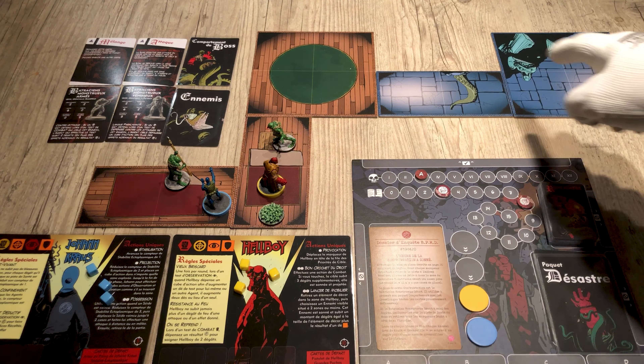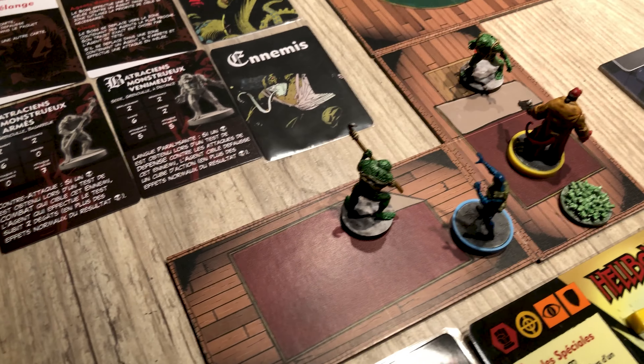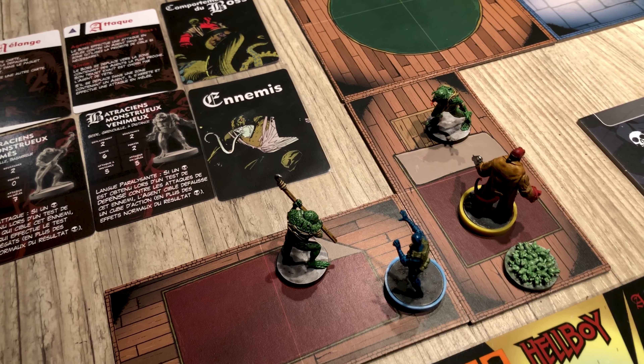Here's an example adventure. You will have to play the scenario in two phases: the investigation phase, during which players will try to collect clues on the boss, and then the confrontation phase, where you will meet the boss and try to destroy him.